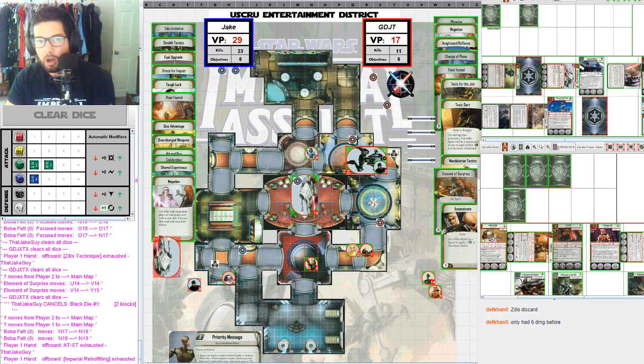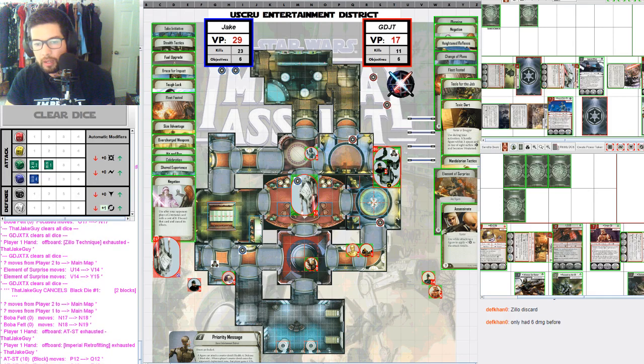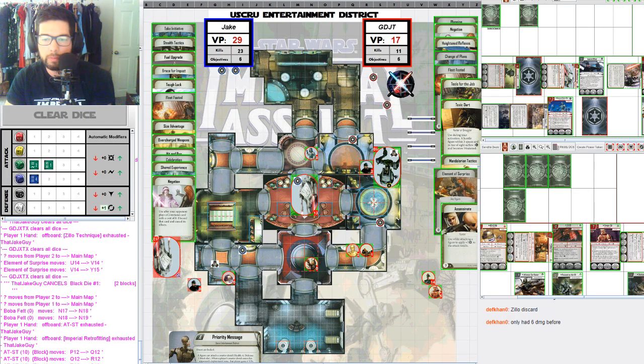With Element of Surprise and Assassinate he definitely should have gone for the AT-ST. It's possible he doesn't know he had line of sight there, because with massive figures it's kind of confusing — other figures don't block line of sight to your massive figures, even other massive figures. And now Jake's probably licking his chops, because this AT-ST is going to move up and do a lot of work. All Jake needs to do to win is kill the Jawa and 3PO — he doesn't have to touch Boba Fett at all. This game will probably be over at the start of the next round.